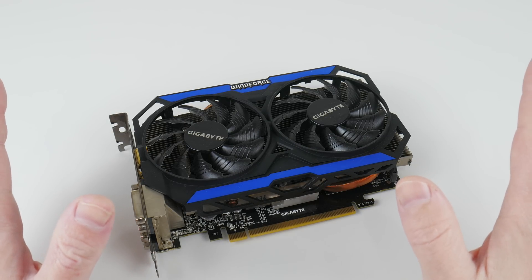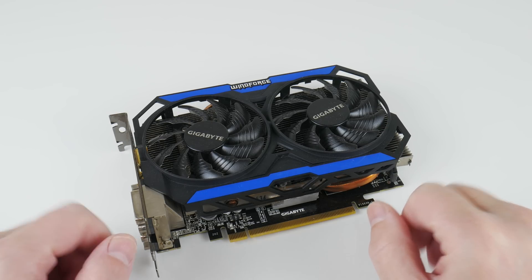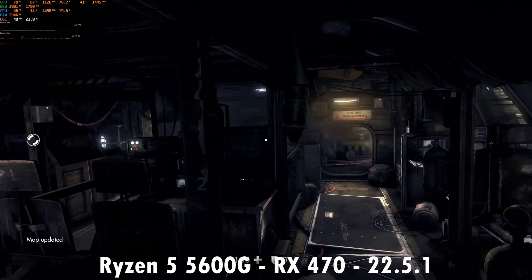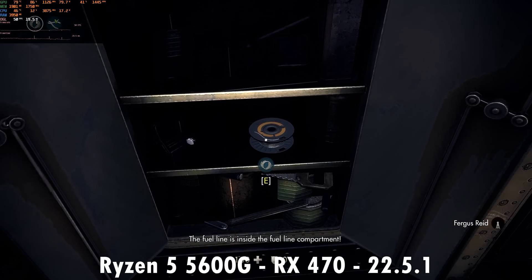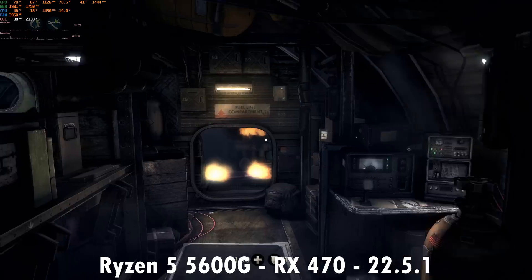I was curious so I used the GTX 960 and compared it using the latest drivers. We are getting 42.8 in the Unigine Heaven benchmark, 54 FPS in Doom 3, and 26 FPS in Wolfenstein: The New Order. So this was quite surprising — if you are using the RX 470 in an old machine with the latest drivers, a GTX 960 which is much slower can actually outperform the RX 470 depending on the game.